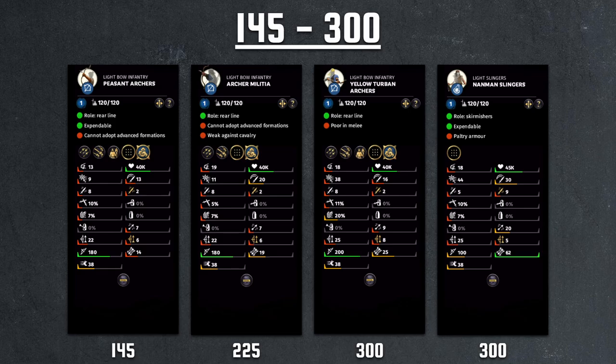You want to go a little bit more premium in multiplayer. Moving up to a slightly better unit, we are now using a real bow — 200 range with higher damage, 25-8, high attack rate, 25 ammo. The melee stats are still terrible. For yellow turban archers, the melee attack rate is lower than archer militia, you have lower morale as well, and you cost a bit more. So for this unit, it's more about the extra range damage with the better bow. I still wouldn't favor it — I don't think these infantry archer variants are viable for multiplayer.